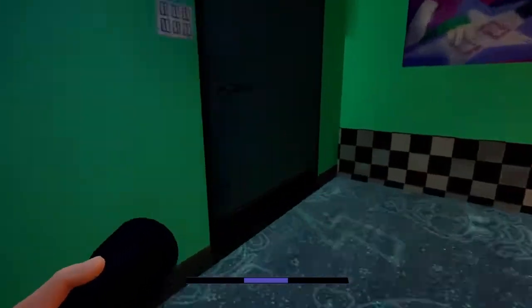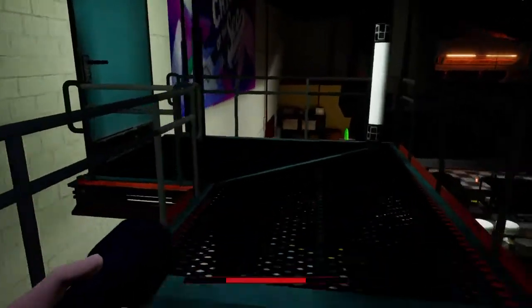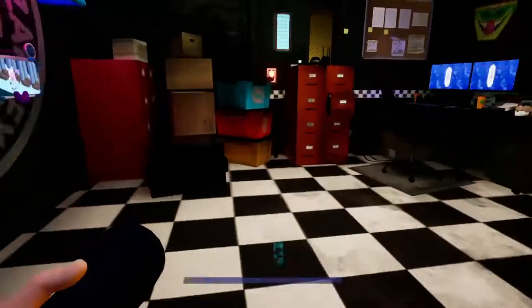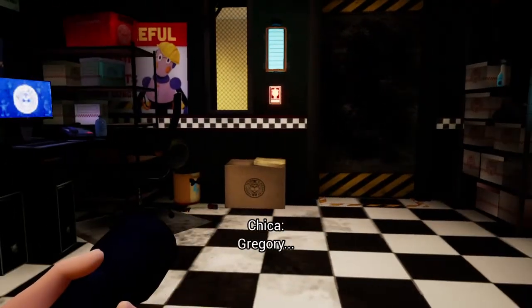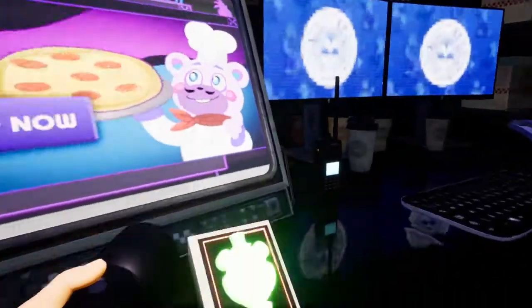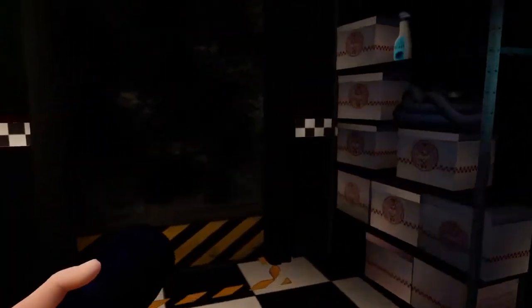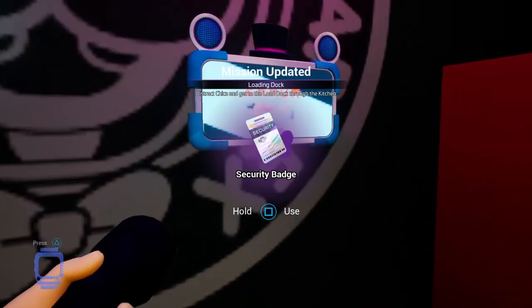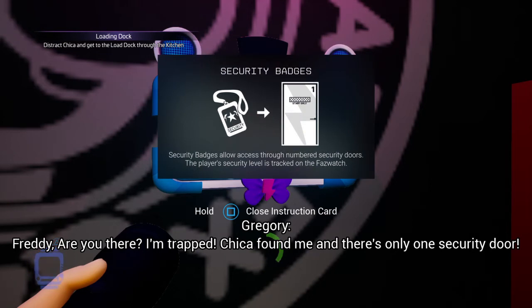There's Chica. Why did she see me? I didn't get anywhere near Chica right there. Oh no! Gregory, get— see if I have a button somewhere. Oh, security badge — I'll take a level two! I need it. Security badges allow access through security doors. The player's security level is tracked on the FazWatch.